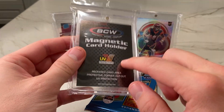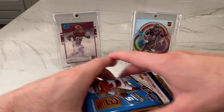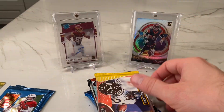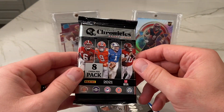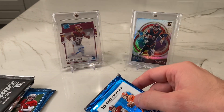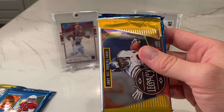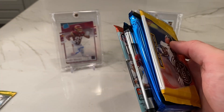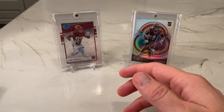Alright, let's take a look at what we got. We got our 35-point mag here. Here's one pack of Elite, and here's two packs of Elite. Here's our Optic Hobby. We got a pack of Legacy in here as well, Contenders Hobby, Chronicles Draft Picks, Luminance, and Contenders Draft Picks. So let's do this — let's go Legacy, Contenders Draft Picks, Chronicles Draft Picks, then 2020 Contenders, 2021 Elite, Optic, and save Luminance for last.